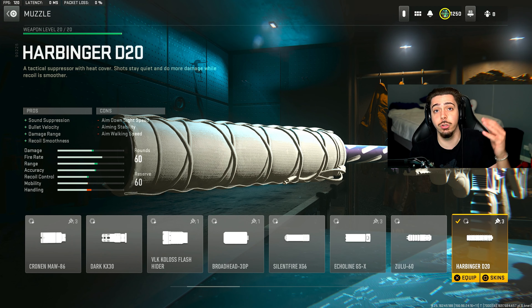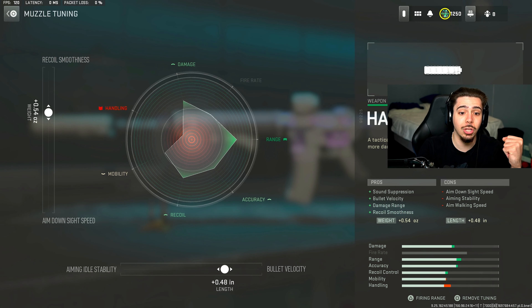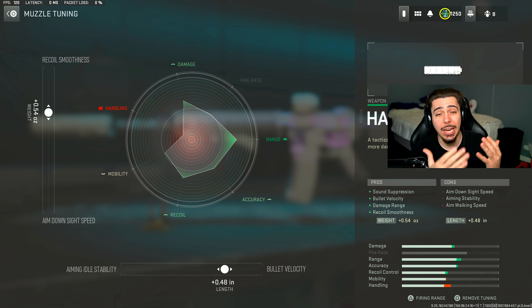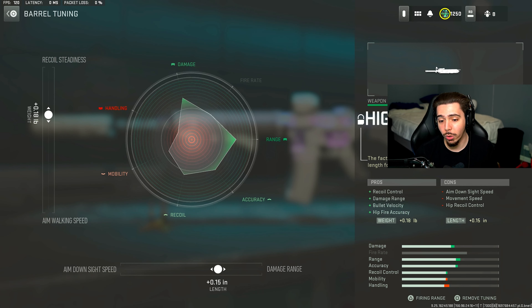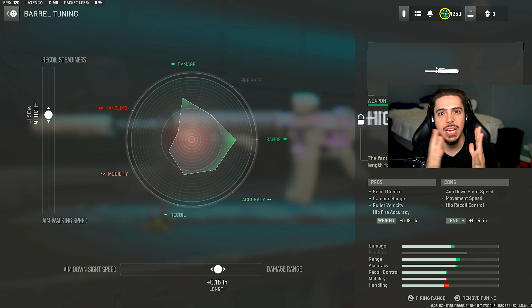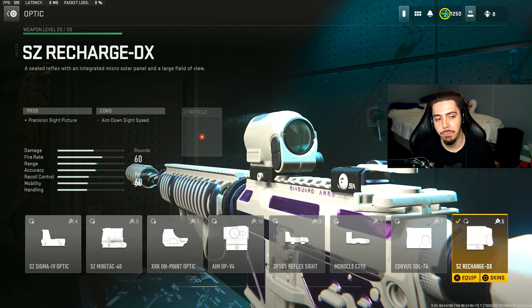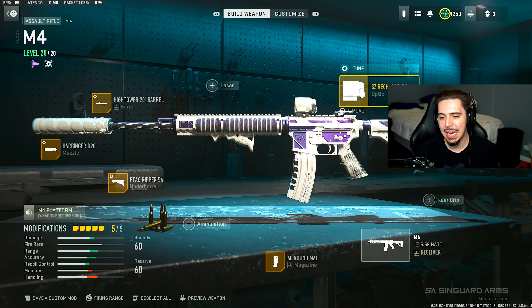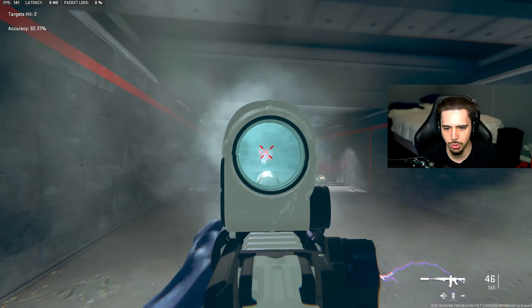I have the Harbinger muzzle for bullet velocity and damage range, which increases the TTK and makes it much more reliable. I tuned it for recoil smoothness and bullet velocity — recoil control and range go hand in hand for accuracy at longer distances. I threw on the High Tower 20-inch barrel for damage range and bullet velocity, tuned for recoil steadiness and damage range. The combination of the muzzle and barrel is what makes the M4 so reliable. Finally, the SZ Recharge optic again — tuned for close and aim-down-sight speed. Bring it to the firing range: it doesn't move, great TTK, very reliable.